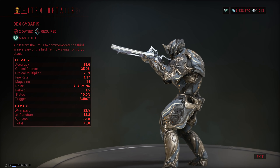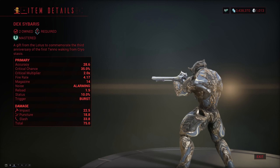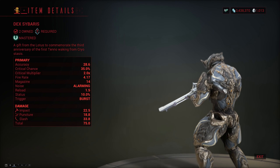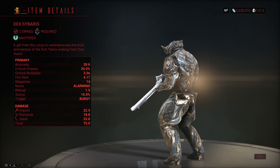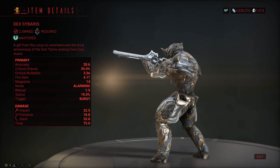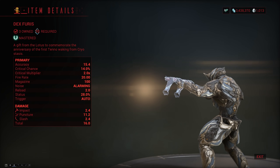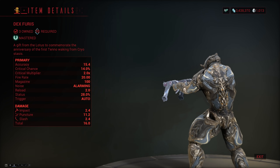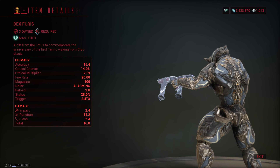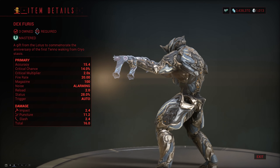Then you can also get some weapons. There is the Dex Sibaris, a primary burst rifle that's kind of like a lever action rifle with really good crit, mediocre status, and it does primarily slash with a decent amount of impact and a little bit of puncture — this one is very good. Then there is the Dex Furies, a secondary that does primarily puncture with okay crit, especially if you're gonna use primed crit mods on it, good status and very high fire rate. This one is unfortunately not quite as good as the Dex Sibaris, but it still does decent DPS.